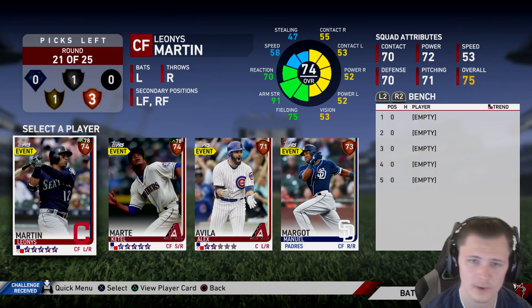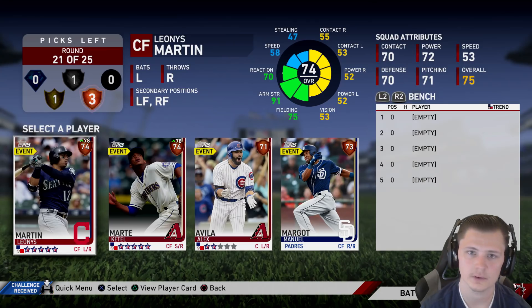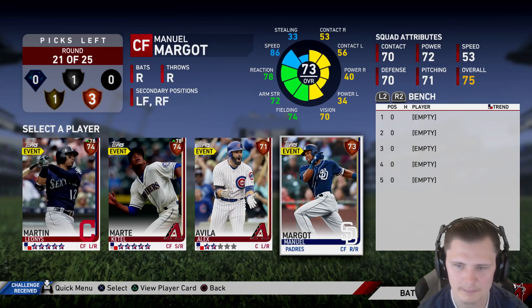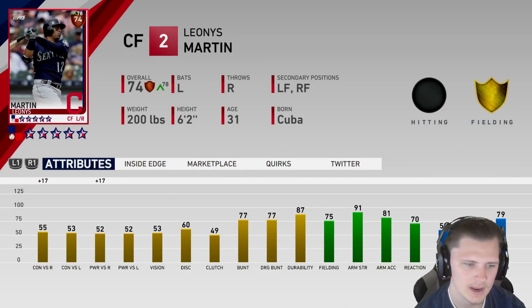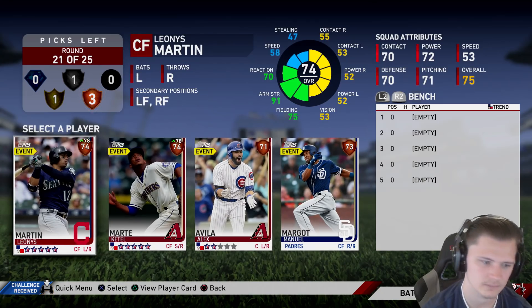When it comes to the last five rounds, which are the bench rounds, you're looking for cards that are either going to replace somebody in your starting lineup, or at worst, if they have really bad fielding, they're a good bench bat for when your pitcher comes up in the second or third inning. We get our choices between Alex Avila, Manuel Margo, Ketel Marte, and Leonis Martin. Martin today is going to have 69 power and 72 contact, and he fits better than Alex Avila, so we're going to go Leonis Martin.